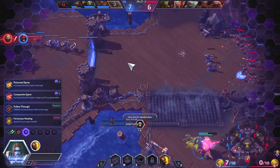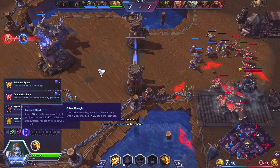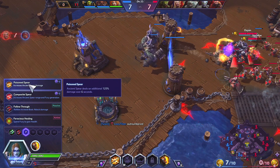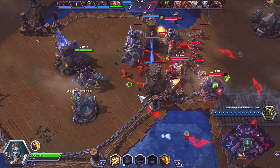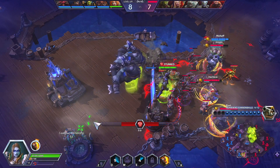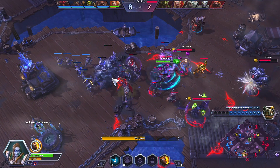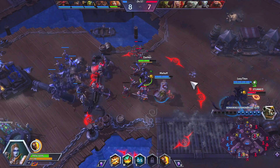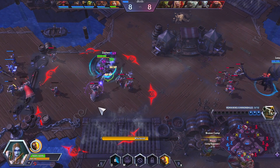Luckily we turned in our coins before that became any trouble. At level 4 we picked up Focus Attack, which allows us to crit every once in a while and give us a little more damage. At level 7 I'm going to pick up Poisoned Spear — whenever I hit somebody with my spear I'm going to be applying a pretty potent damage-over-time effect that's simply going to increase the damage I can do.